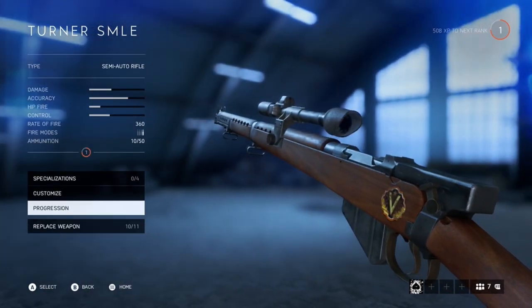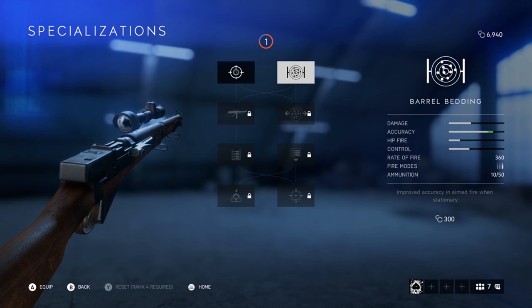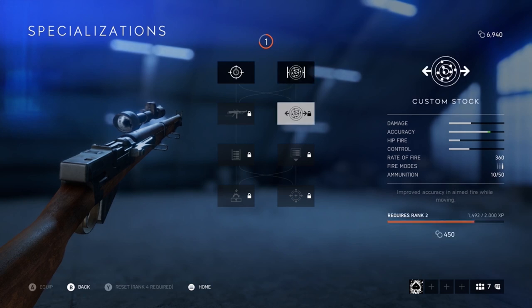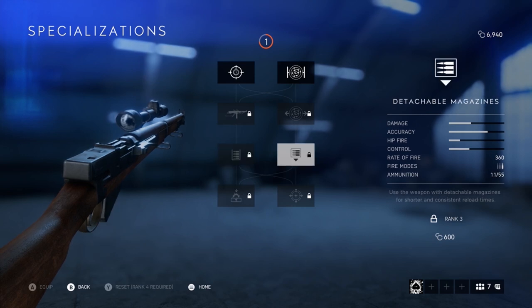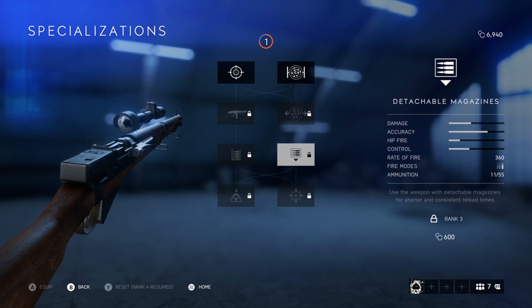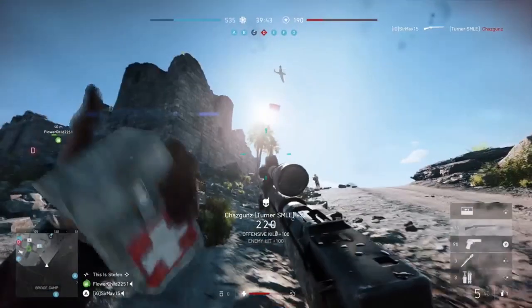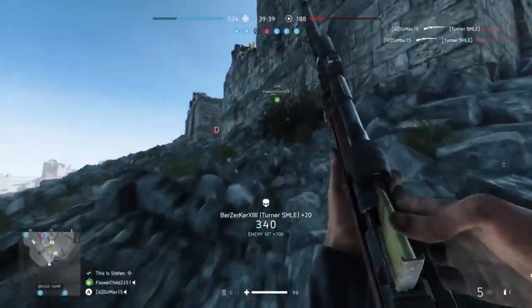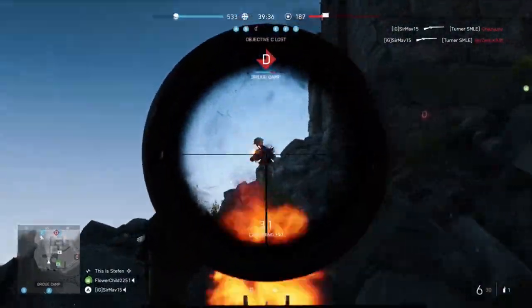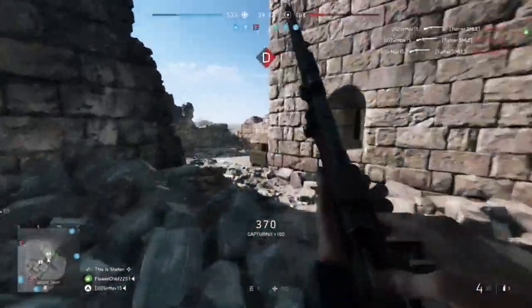The next gun up is the Turner SMLE, which is very similar to the M1A1 Carbine. It has a rate of fire set at 360 but packs more of a punch on its targets. With a reload speed of 4 seconds it's on par with the other semi-auto rifles. The downside is ammo — it comes in at the same mag size as the Gewehr 43 with 10 bullets and 50 on your person, but this can be increased with the extended mag to 20 in the mag and 60 total. Because of its damage output, this gun takes the top spot for burst damage among the semi-auto rifles.